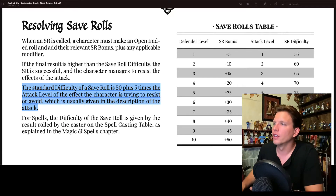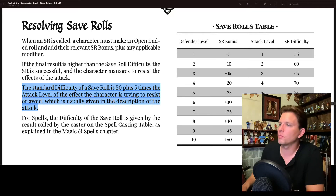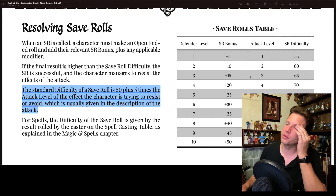You'd want the save roll modifier table handy — for example, a level seven attack sets the difficulty at 85, but if you're a level four character you get a plus 20 bonus in addition to everything else. The attack level sets your difficulty, while your defender level gives you a bonus to your roll.